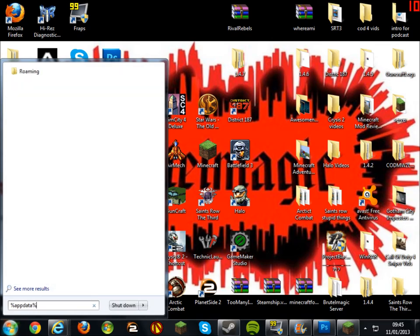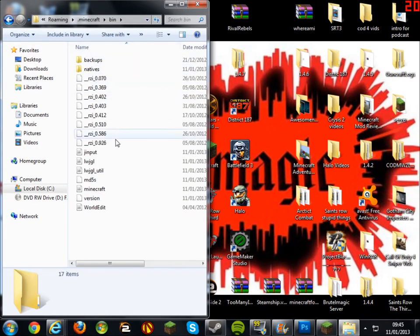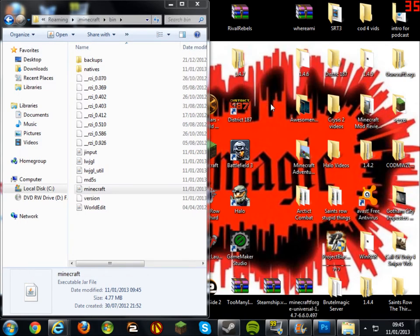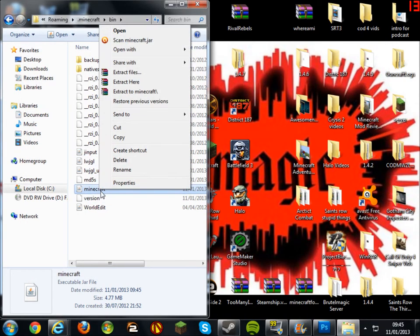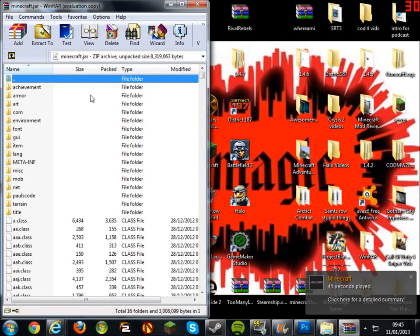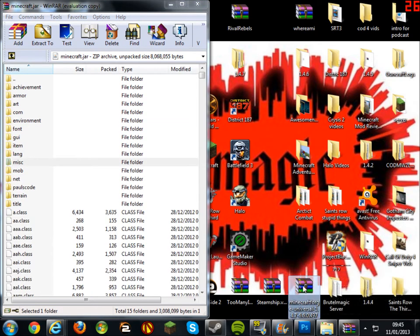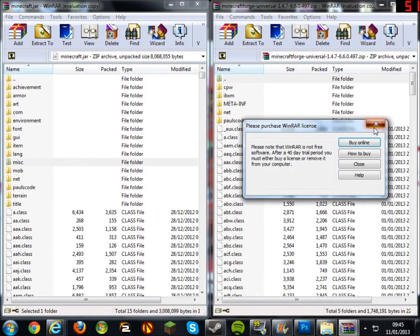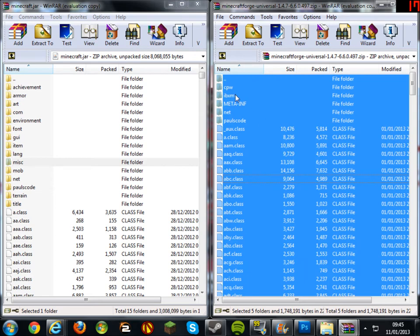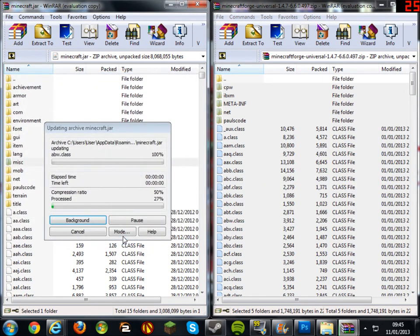Go to Start, type in %appdata%, click on your Roaming folder, go into your .minecraft folder, then into your bin folder. Before you open your minecraft.jar file, make sure your Minecraft game is closed. Open your minecraft.jar file with WinRAR. Before you install any mods, delete META-INF — delete the files and click Yes. Open up Minecraft Forge Universal, press Ctrl+A to highlight everything apart from the three dots, then drag and drop into your minecraft.jar file and click OK.